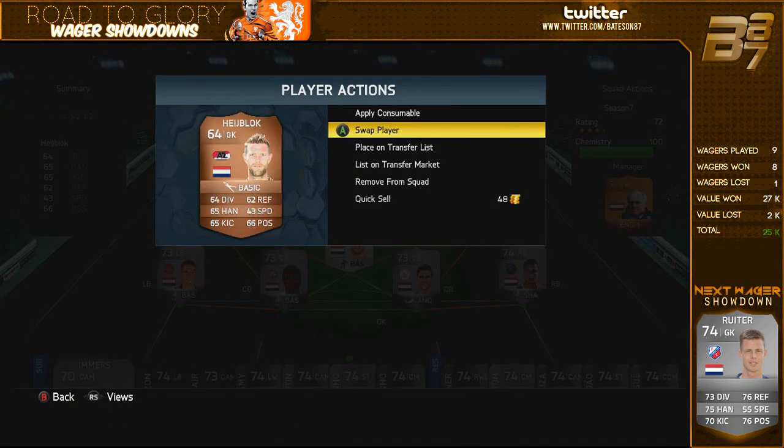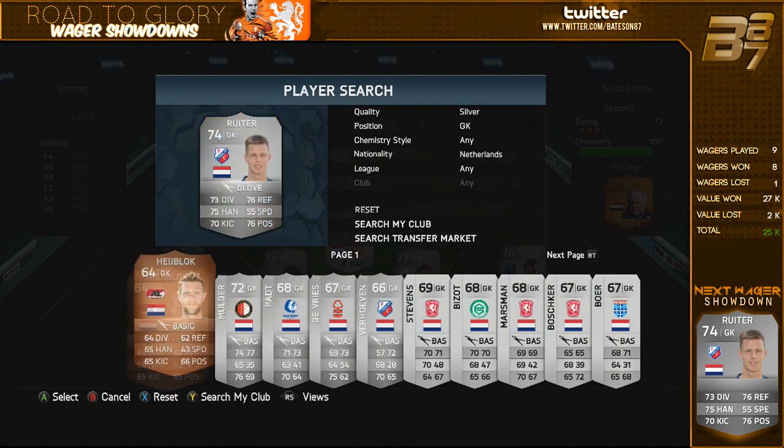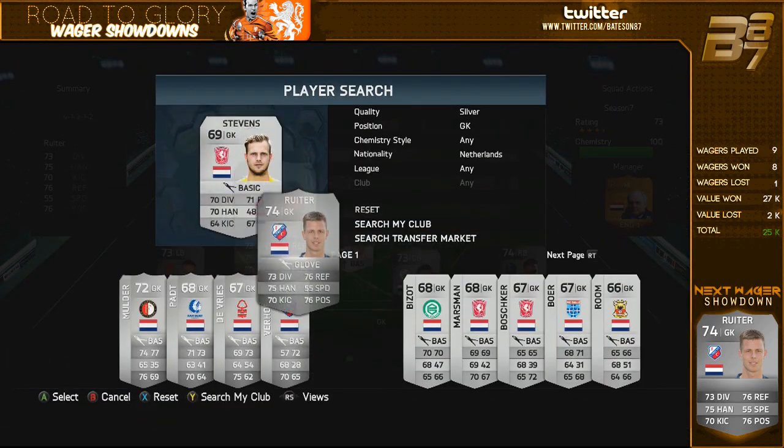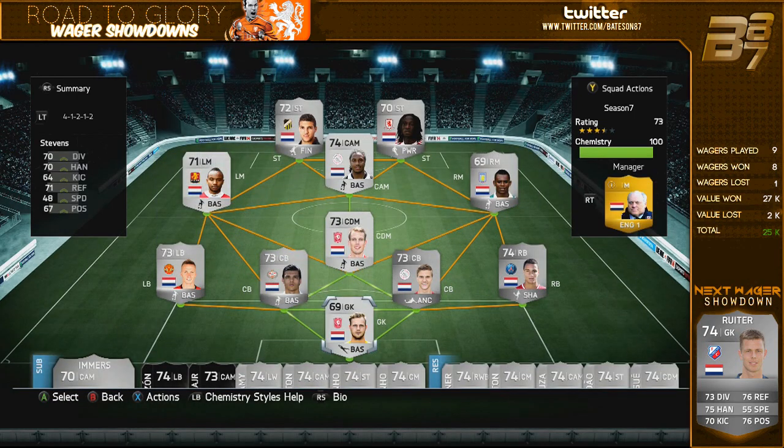If any of you guys want to do any ultimate team coin wagers for cash or coins, make sure you check out Gamer Saloon - their link is down below. A lot of people have been asking where to deposit coins, and there will be a link and a help sheet basically for you to be able to do it, so make sure you do check that out on the website itself.